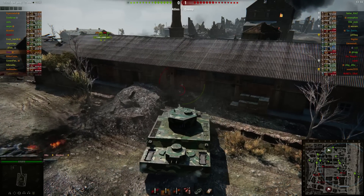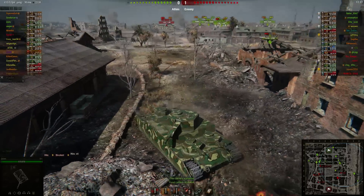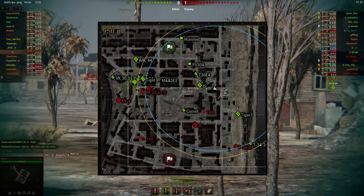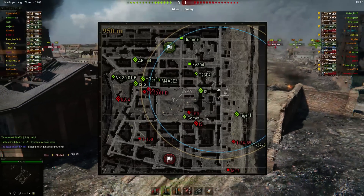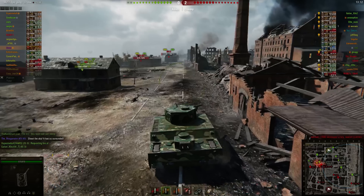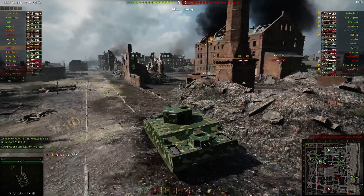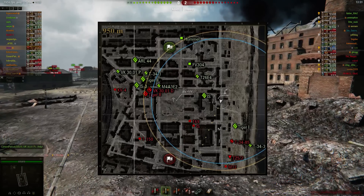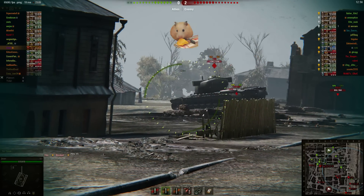I'm still loading HEAT because I can potentially pen the T-69. There's a 3002D moving up that three line, but he's not that much of a concern. Our team is playing a little bit conservative on this side. I'm watching our super Pershing and our IS — our IS is moving forward now. This Comet is moving forward, and the T-69 left that area to chase the Comet. A Tiger is coming up with the T-34, so I know I can push down here at least to some extent.